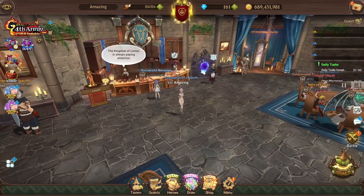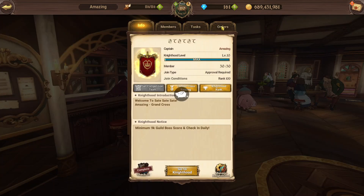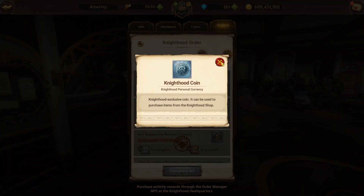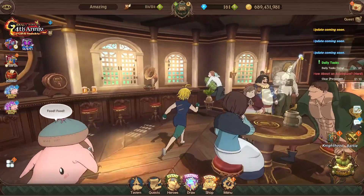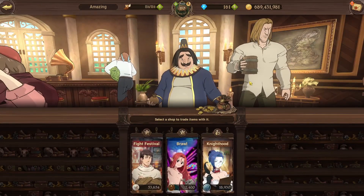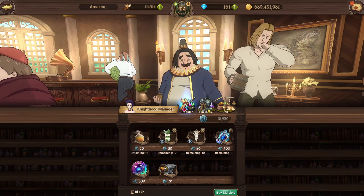That pretty much covers the activity points and how you're actually able to acquire them. Let's go back to the tavern - that's pretty much it for the system. You want to make sure you're picking the second box and doing all your activities every single week so you can get 10k every week to exchange in the activity shop. Keep in mind you also get 200 coins from one area and 300 coins from another, so an extra 500 for the regular exchange shop in the guild.